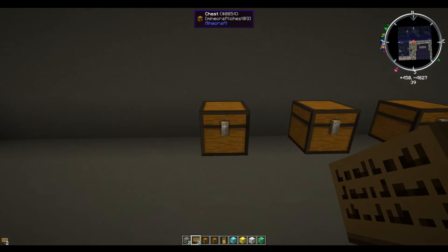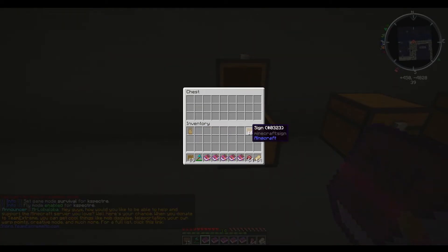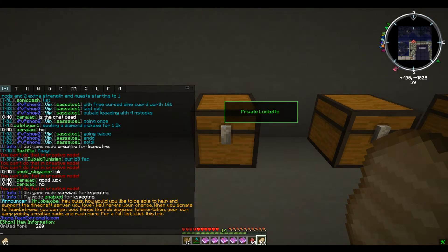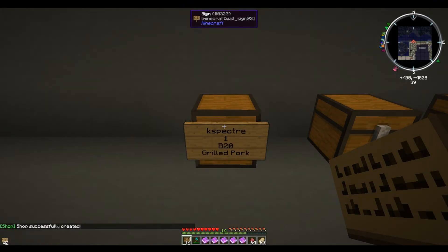Now with shop chests, we have some chests lined up as examples. To do a normal buy shop chest, put one item in there. You can use slash item info in the chat to get the ID or name of the item. Leave the first line blank — it'll automatically fill in. On the second line, say how many items you want to sell or buy. In this instance, one item — the player buys for 20 in-game dollars. Then type the item name, for example grilled pork, and it fills the name in for you.